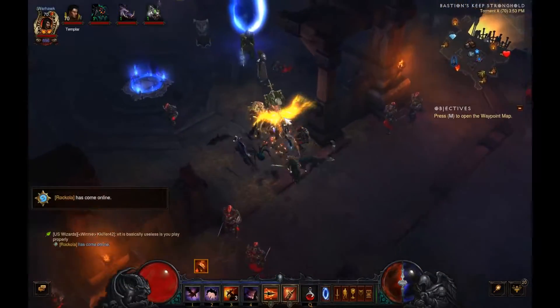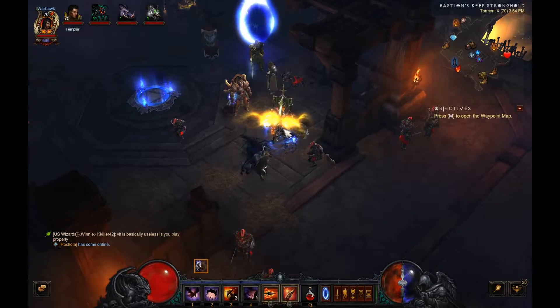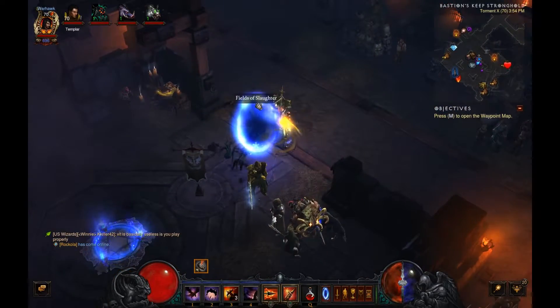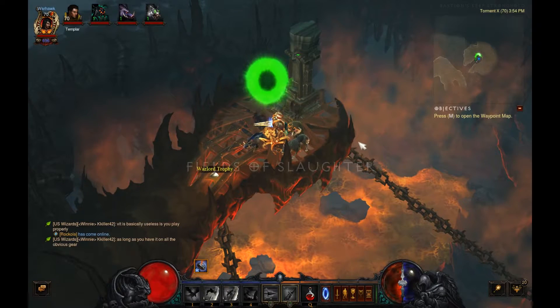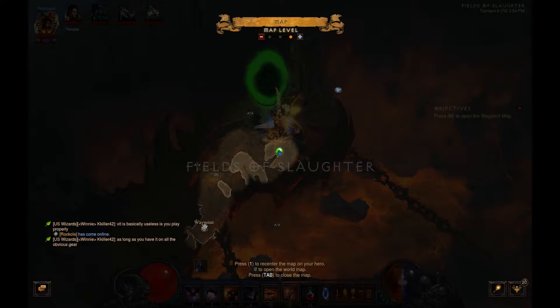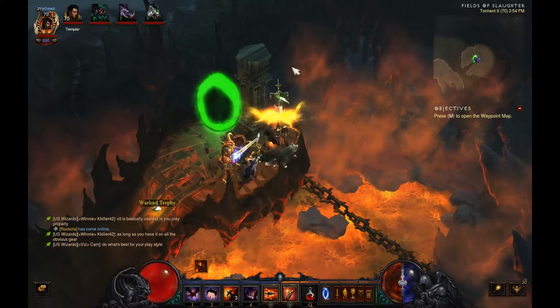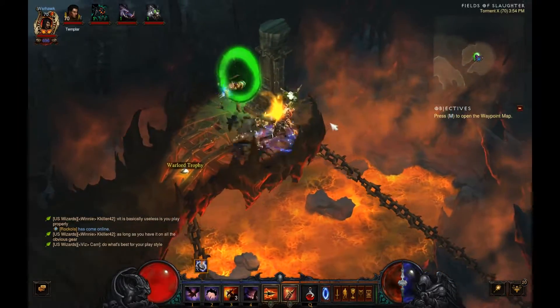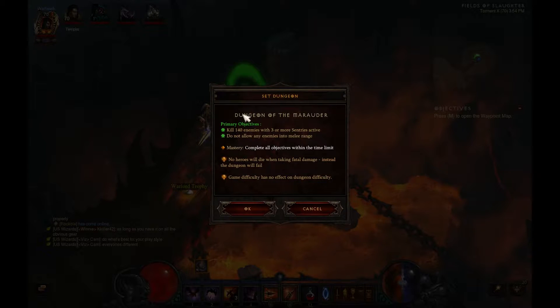For location, we'll be in Act 3. We'll be going to the Bridge of Corsic. I already went there for you, so we'll just teleport straight here. Go to the map — you just go up north a little bit, past all the monsters, over to this trebuchet-looking thing, and it'll pop up here for you. For the objectives, we have: kill 140 enemies with three or more sentries active.